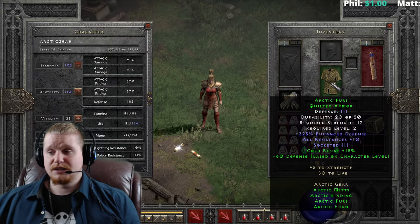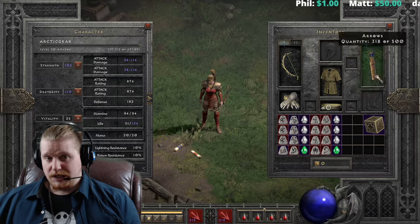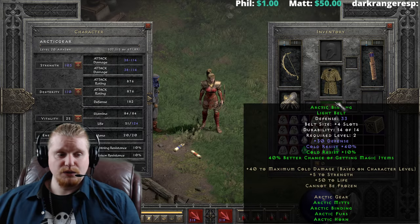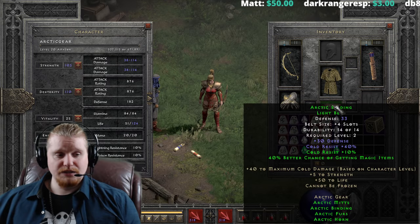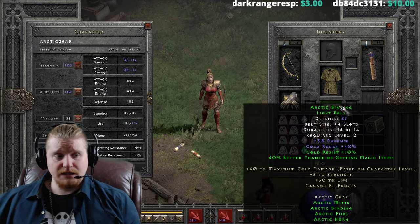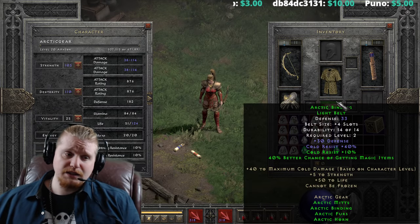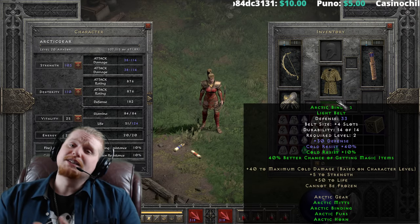For three pieces you get cold resist 15%, which is nice. This set is really kind of geared around cold - obviously, it's the Arctic set - so lots and lots of cold resistance. We also have Arctic Bindings light belt, which is actually a really powerful low level belt. I often lament the fact that it doesn't have enough potion slots. I love the fact that it gives nice cold resistance and I love the defense on it, but it just doesn't really give me enough potion slots.